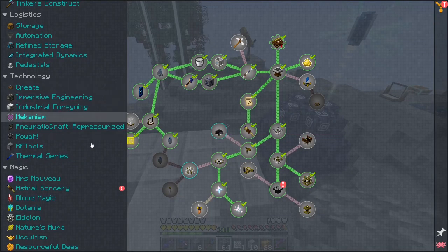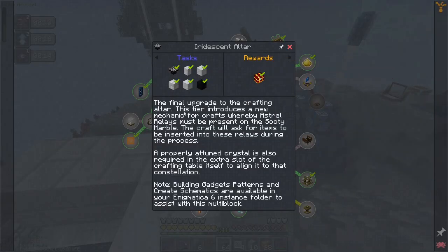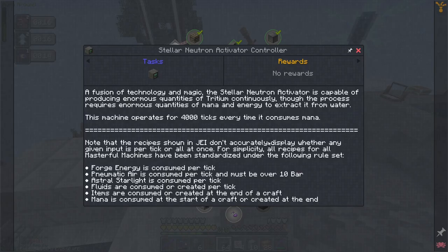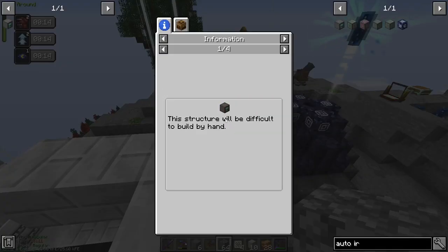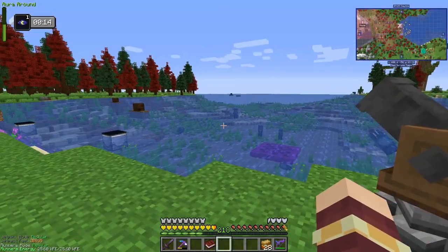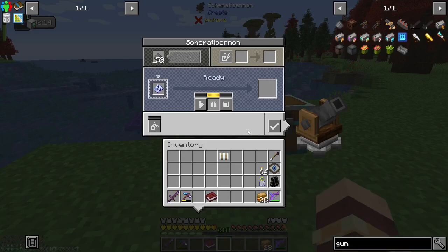Especially once we get to the Stellar Neutron Activator — this needs a bunch of mana in order to function. So I'm going to want to have Gaia Mana Spreaders for that. Now I'm going to make this since we have all the ingredients, we may as well get started on it as well.